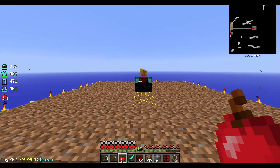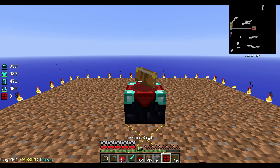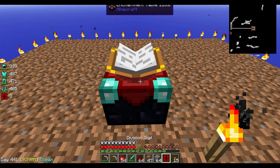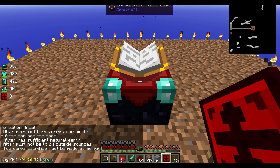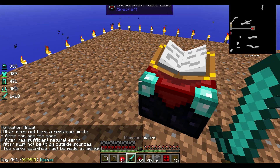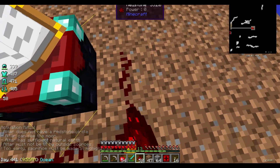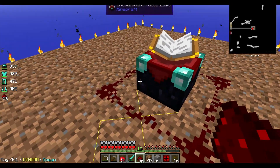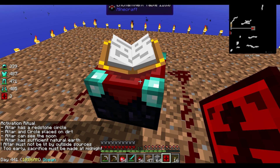Everything looks nice except things can spawn here — that's not good. Let me just place a torch right here for now, because this can't be lit up. So redstone — does not have a redstone circle. A redstone circle means a square, I think. In Minecraft world everything is kind of squarish, there is no circle. There we go. What happens here now? Sneak right click — redstone circle is good!